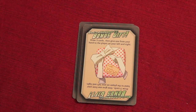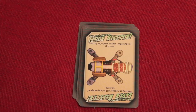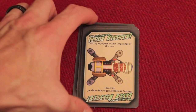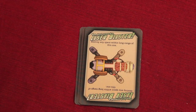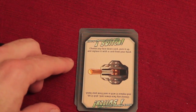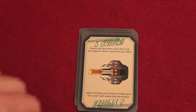Bonus Gift: draw three cards, then give one from your hand to the player to your left and right — essentially you're drawing one net card. Laser Blaster: you get to destroy any space within a long range, which is essentially the long length of the card, so anything within one card length you could blow up — good if you know something bad is there. Switch: choose any face-down card, pick it up, and replace it with a card from your hand, so you could swap a bad thing out for a good thing.